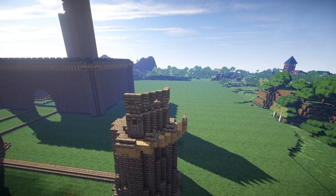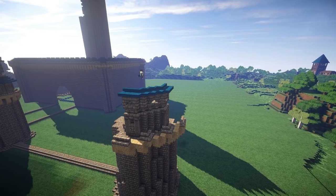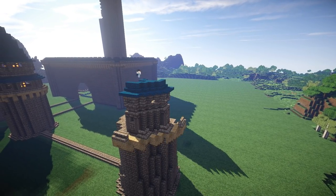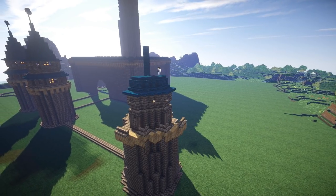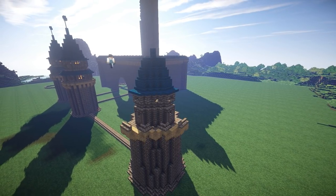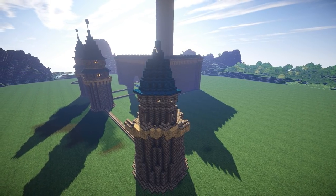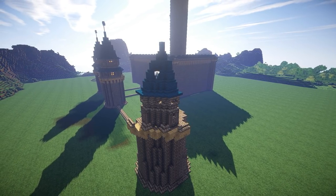So again, I'm using a mix of stone brick, etched stone brick which looks like pillars, and stone brick steps to create a nice bumpy, differentiated wall. Now these corner towers aren't quite as big as the towers in the middle for the main gates. But like I said, I'm only doing one corner here, and what I'll be doing is copy and pasting that four times to mimic the design across the whole tower.